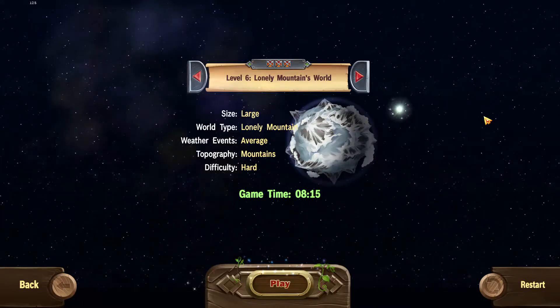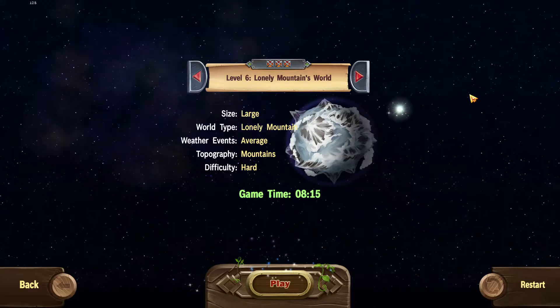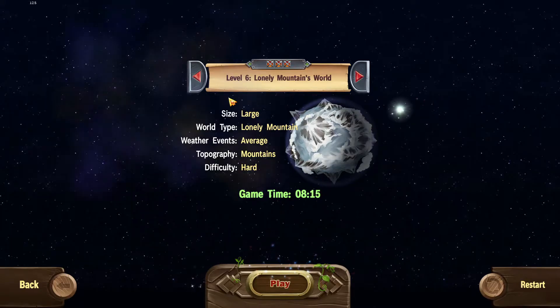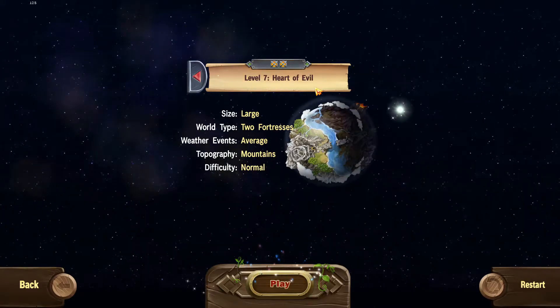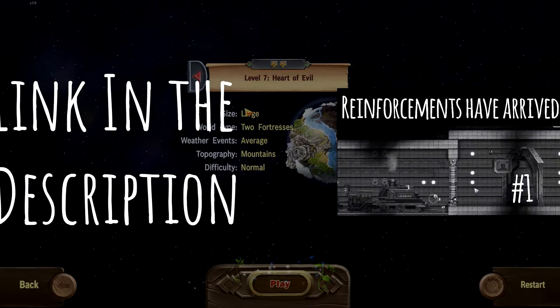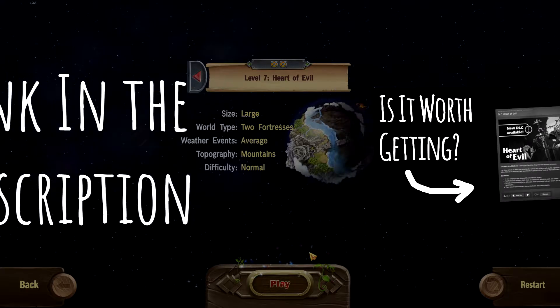Hello there and welcome to another episode of our Crafts World play-through. Today we will visit a new world — the last world available to us. We completed the Lonely Mountains world in the previous episode, and today we will revisit the Heart of Evil. Maybe it has gotten better since the last time. Let's see.